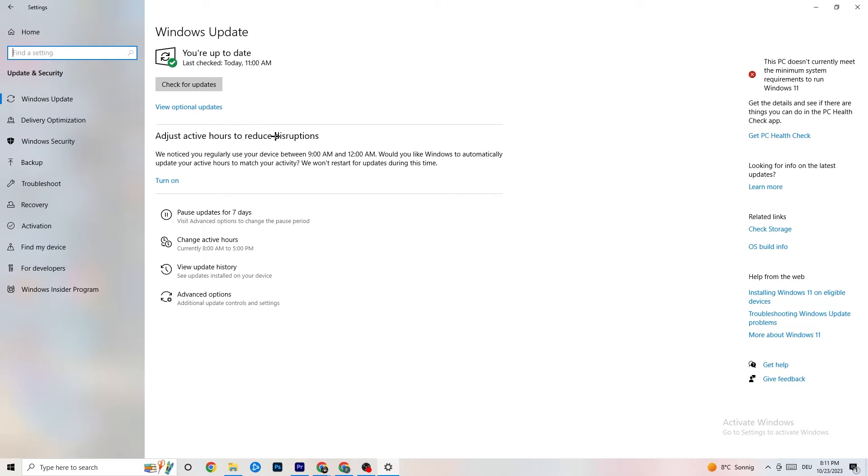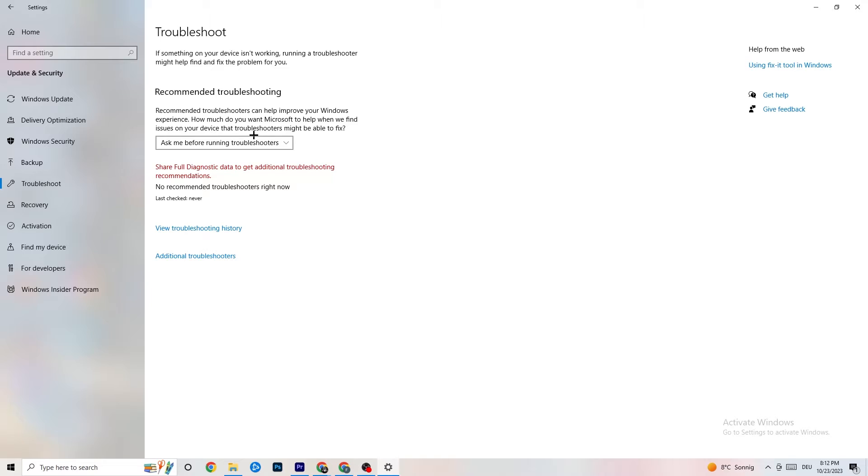Go back to the main Settings and click 'Update & Security.' Stay on 'Windows Update' and make sure you check for updates and have the latest Windows version installed. Keeping Windows updated will increase your system's performance and help fix many issues. You can also go to 'Troubleshoot' and let Windows search for problems — sometimes it will find something, sometimes it won't.